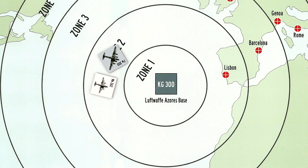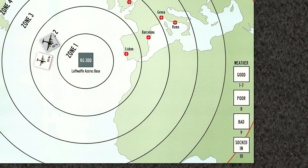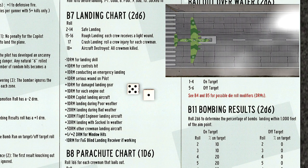We move into Zone 2 for our final encounter — rolling a 9, two P-80s, which are land-based and ignored. We make it to the safety of Zone 1 and roll for weather. An 8 means poor weather, adding a plus 1 modifier to the final landing dice roll. But we also apply a minus 1 modifier since our landing receiver is working, leaving us with a net 0 modifier. A roll of 6 means we land safely.